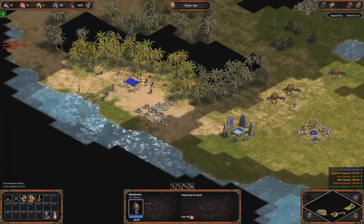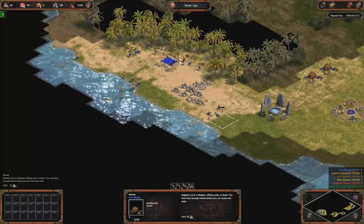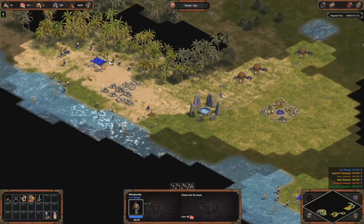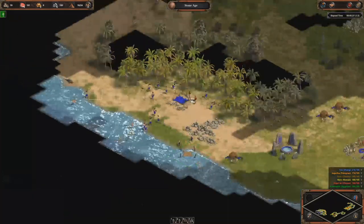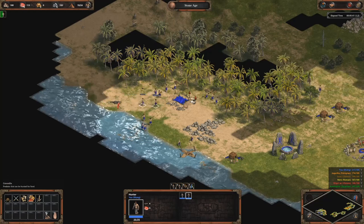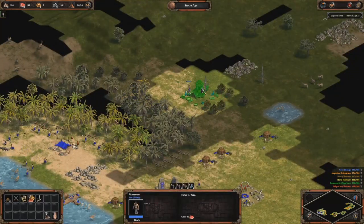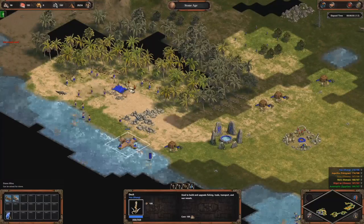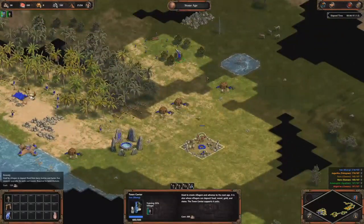Now I have seven on wood at this moment. I have four villagers in queue in production. I'm making some fishing ships to increase the food collection. You could also build a dock while going to Tool Age instead of now.